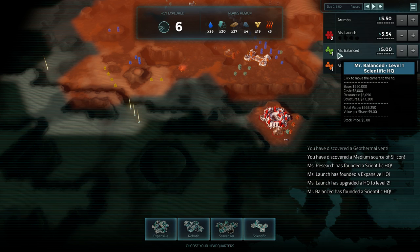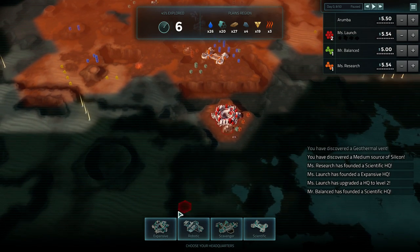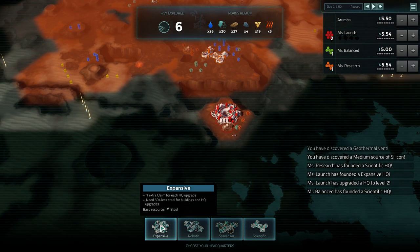We're going to go last. We have two scientifics and an expansive. Let's talk about the different types of colony. Expansive colonies get extra claims for each headquarter upgrade, and you can upgrade your colony from level one to level five - so that's an extra four claims just for being expansive. As the name implies, you have lots of expansion and can put down a lot of claims.